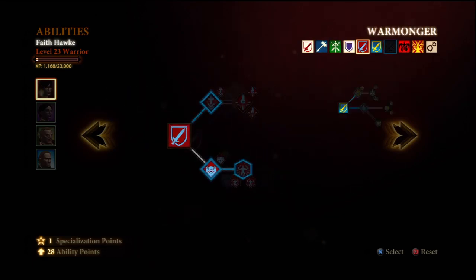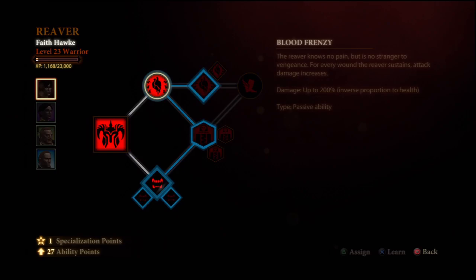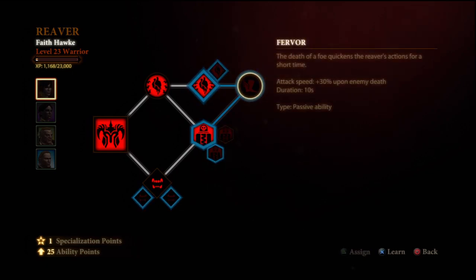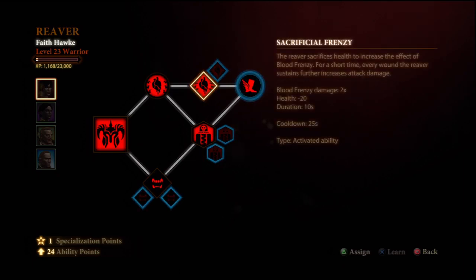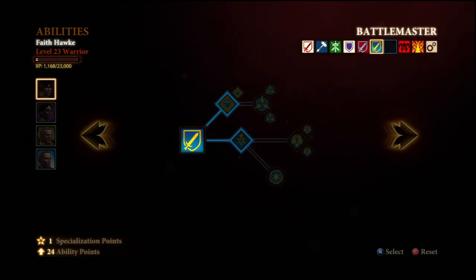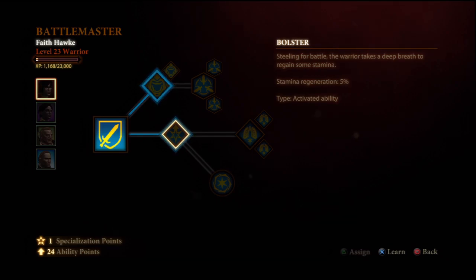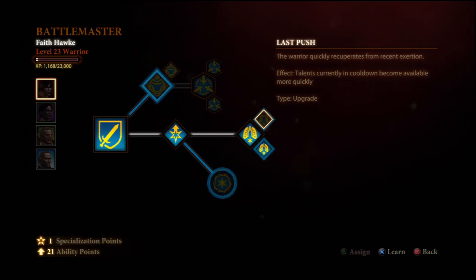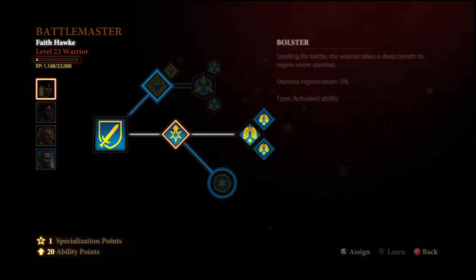At level 16, we're going to get Devour. At level 17, we're going to get Sacrificial Frenzy. At level 18, we're going to get Aura of Pain. At this point, use your last tome from the Black Emporium to get Fervor — this turns you into a demon on the battlefield. Once you get Fervor, you're going to be attacking so fast you can't follow yourself. At level 19, we're going to get Bolster. Second Wind at level 20. At level 21, we're going to get Deep Breath. At level 22, we're going to get Last Push. And at level 23, we're going to get Deep Reserves — not immensely useful, but it's better than nothing.